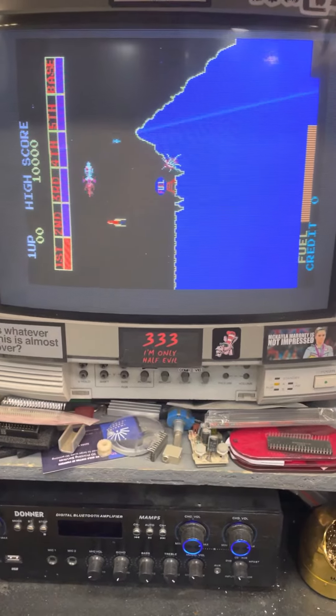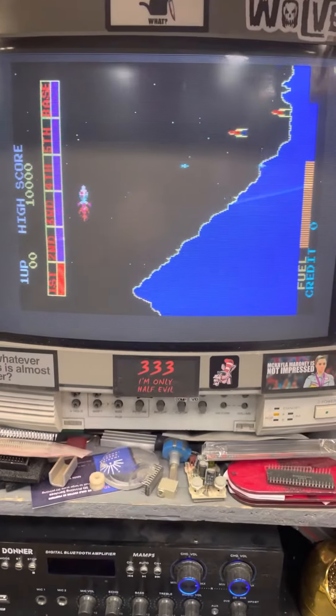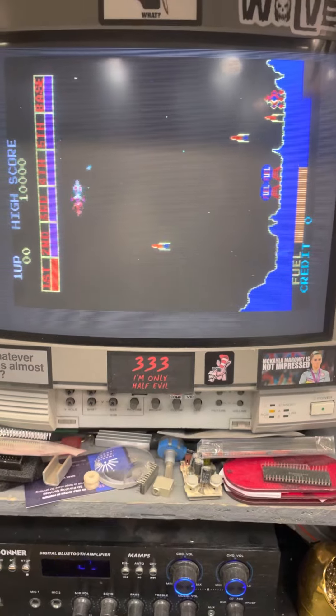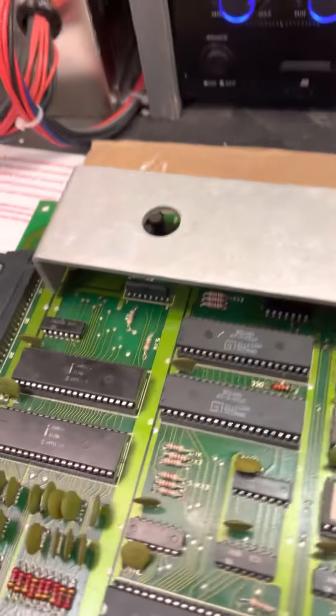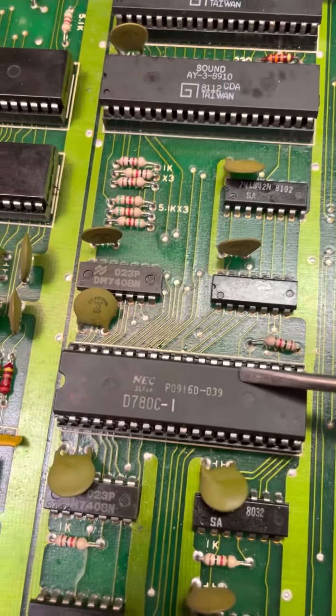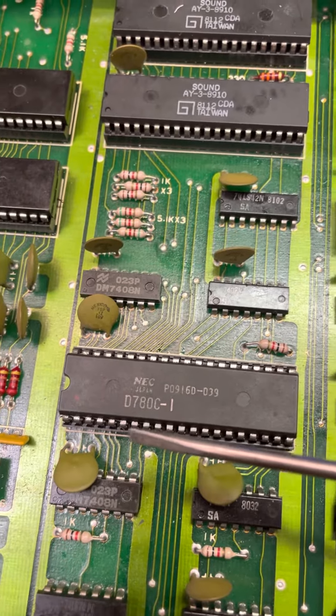Here's your Scramble board repaired. When I powered it up it had no sound, like you described. The first thing I noticed was on the audio CPU — there was no clock activity on pin 6.